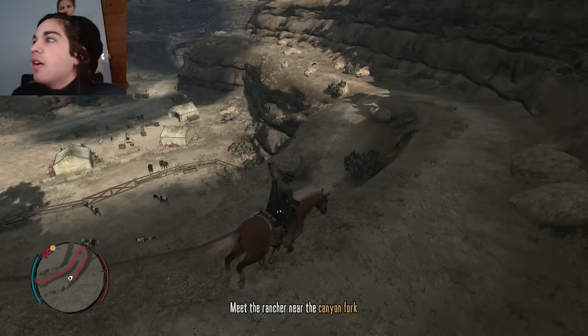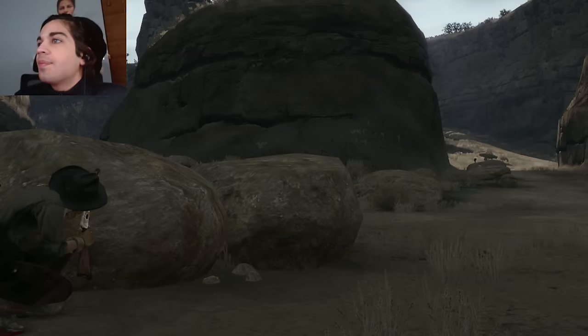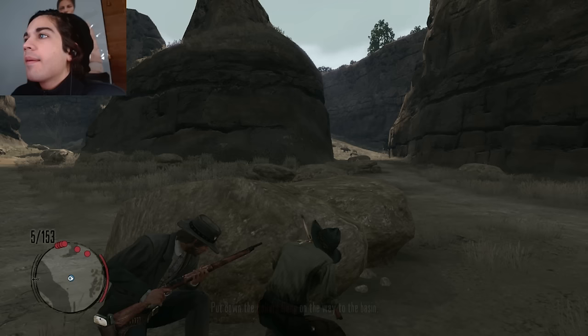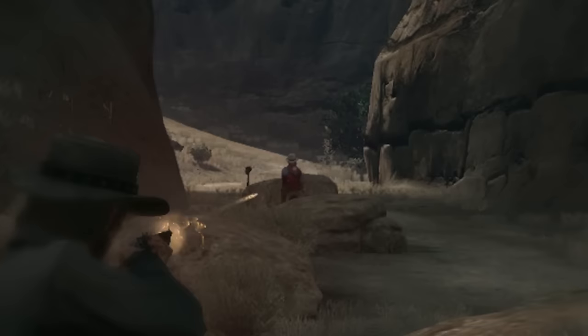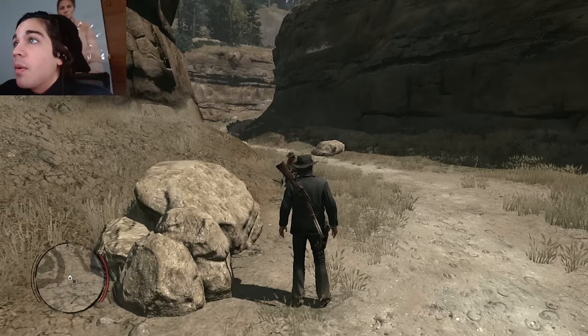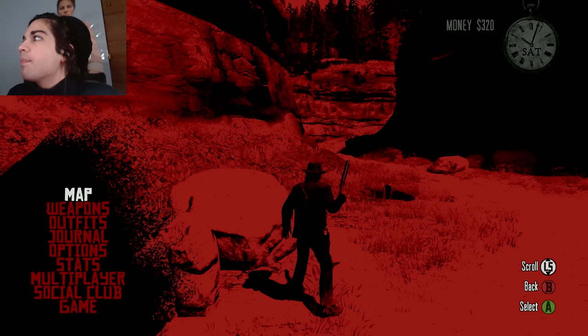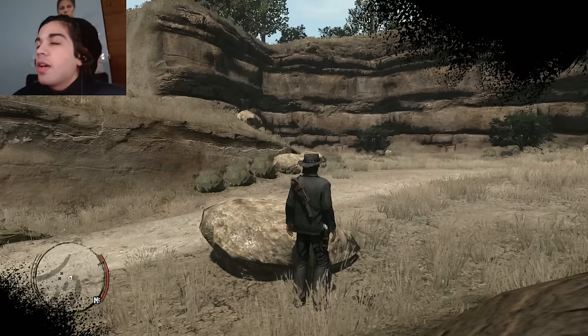Finally we're here — it only took us almost an hour. Goodness gracious, John, go faster. The NPC asks for help: the Collard Gang has stolen his family's herd. We handle it, but goodness — don't tell me that took like six hours or something. There was a weird zombie glitch for a second there, and it took a few hours overall.